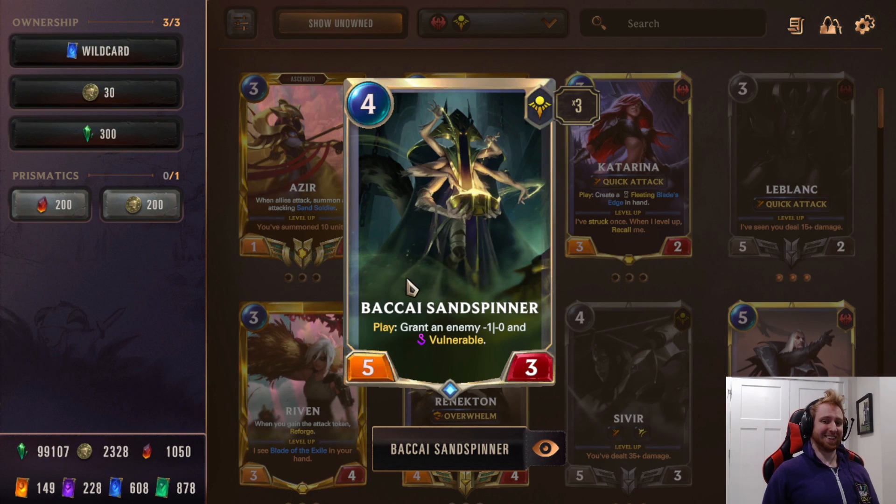Next is Bakai Sandsman. This card is so good — it's a permanent Vulnerable and minus one attack. The threats like Twisted Fate, Aphelios, Lucian, Azir — you give them Vulnerable and minus one. Even if they stop your attack, it's still Vulnerable and you're going to kill it. It's really strong with Quick Attack. Sivir has Spell Shield so you can't challenge her directly, but this card is basically a 5/3 that's also removal. You put it on Lucian, he gets minus one attack, you just kill him. Works for Reputation too — super strong.